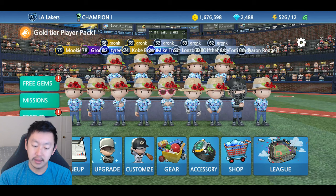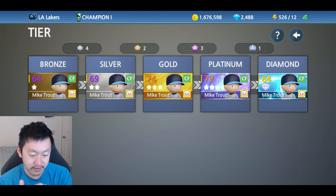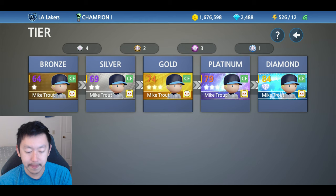So these are useful to upgrade your players. You're going to need five to upgrade them from bronze to silver, and then five gold ones from silver to gold, five platinum ones from gold to platinum, five diamond ones, and so on and so forth.